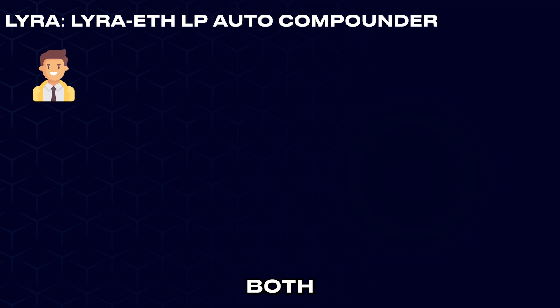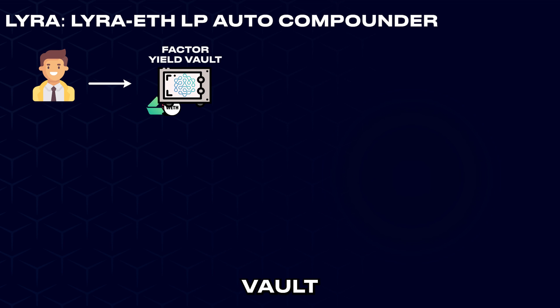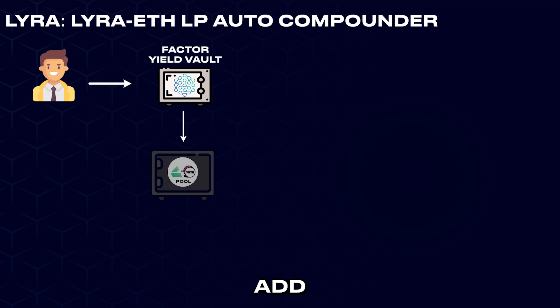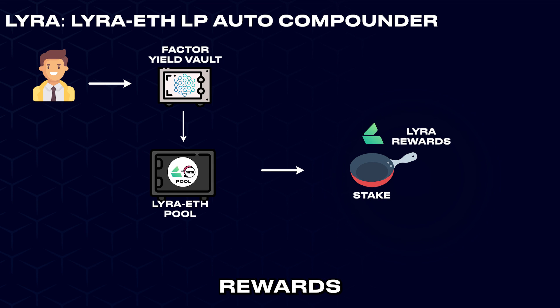The strategy would be simple. The collateral would involve both Lyra tokens and Rocket ETH tokens, which could be easily gotten from 1inch on the Arbitrum chain. These tokens would be added to the Lyra ETH LP Auto Compounded Vault on Factor, and the user can now relax and watch the magic happen. The Factor vault would add liquidity to the Lyra ETH pool on Lyra Finance and generate LP tokens for that pool. These LP tokens are then staked on Lyra to generate Lyra token rewards, which are claimable instantly and at any time.